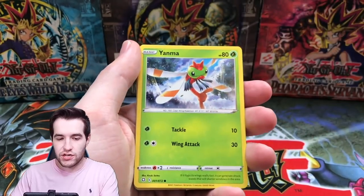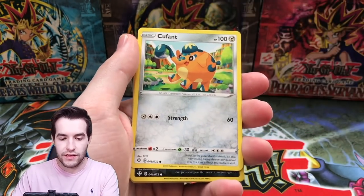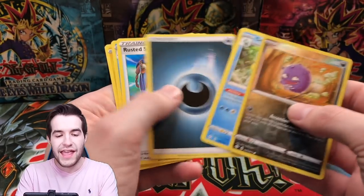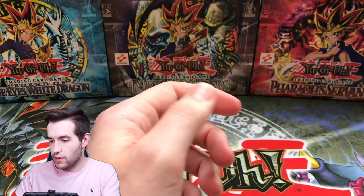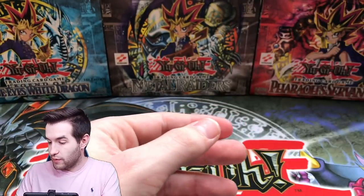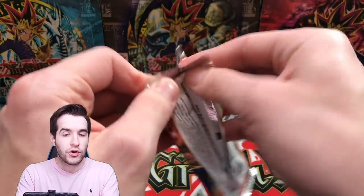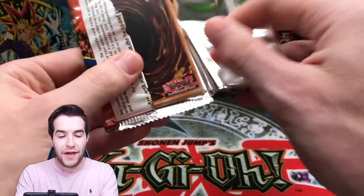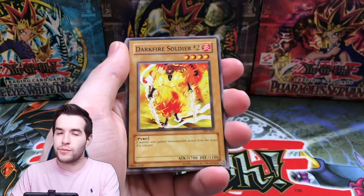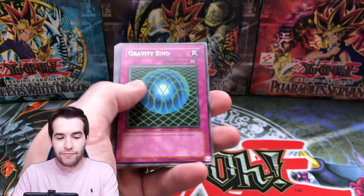Here we go — Trapinch, Yanma, Weasel, Eevee in every pack, Coughing, Dreadnob, literally nothing in this one. So you don't get something every pack? Right now it seems like the Yu-Gi-Oh is getting destroyed, which was kind of expected — with Yu-Gi-Oh you're gonna get one pull every like five packs, with this you're gonna get one almost every pack.